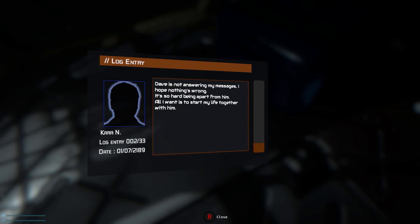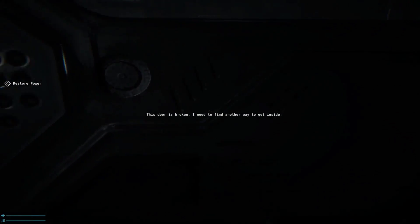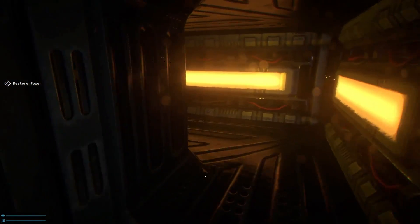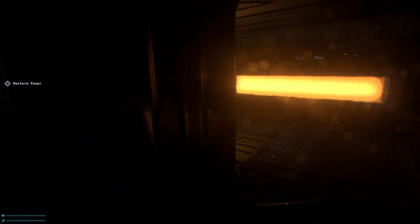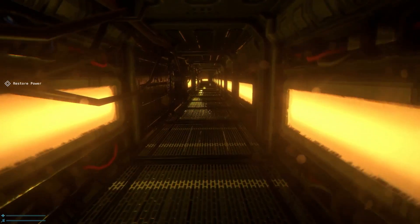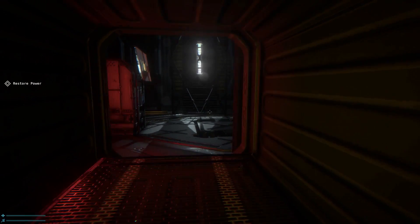Dave is not answering my messages. I hope nothing's wrong. It's so hard being apart from him. All I want is to start my life together with him. That's Kara again — so she was the one that was looking forward to getting to the station to be with Dave. Is this the next override? Yeah, it is. Online. Is this when it happens? Just let me use the door — I don't want to go back through there! This obviously has to be it. I'm going to walk around a corner. Dogman robot — it's going to be just staring me right in the eye, and I'm going to scream. Because even though I'm expecting it, it's going to be really unnatural. These canine-like robots — I come out, clubs me over the head.